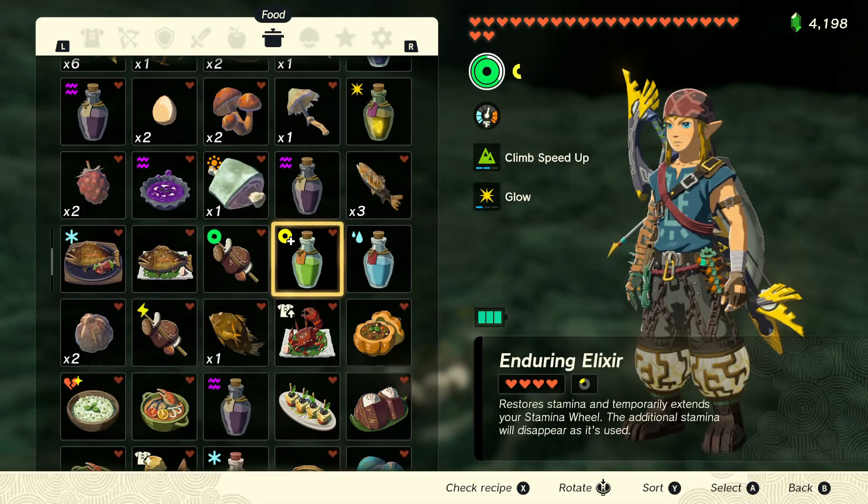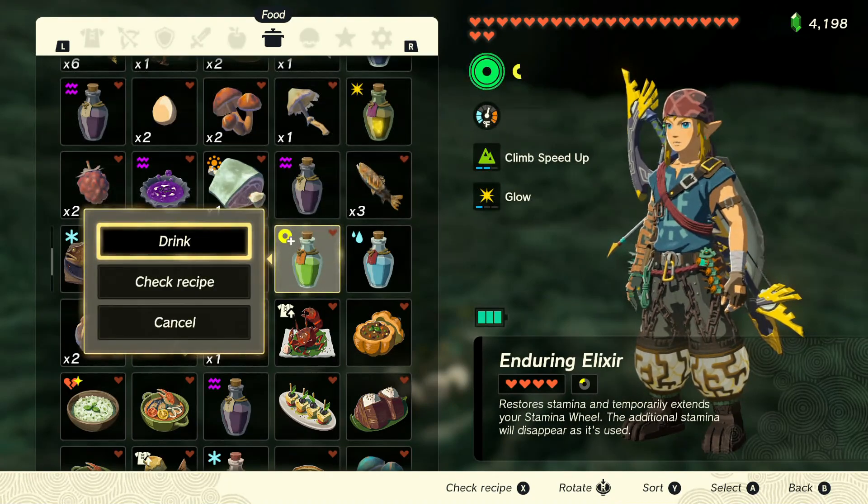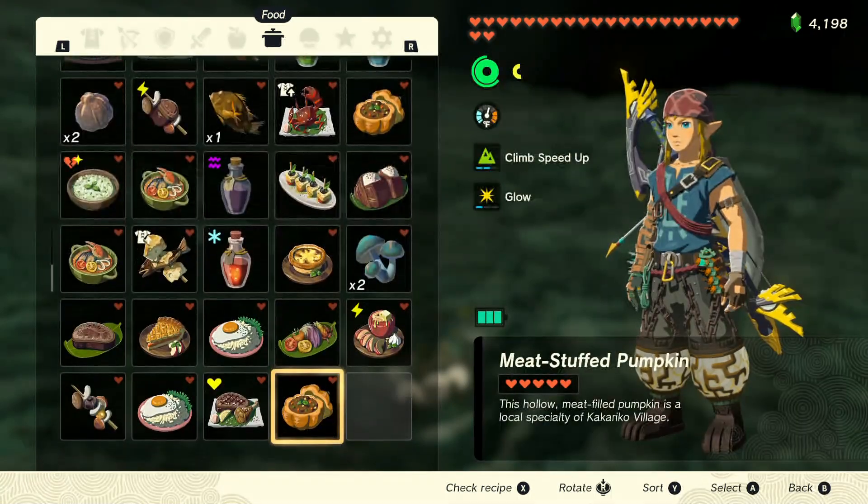I got an energizing mushroom skillet which will give me a little bit of stamina. I also have an enduring elixir — that's going to restore stamina and temporarily extend the stamina wheel. We should probably go and use one of those. Actually, I think that one only restores hearts.